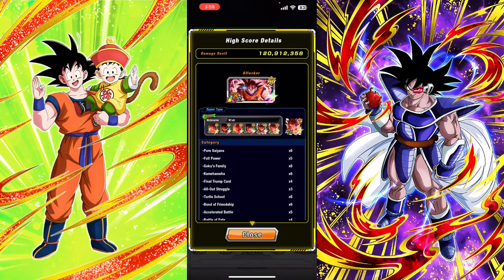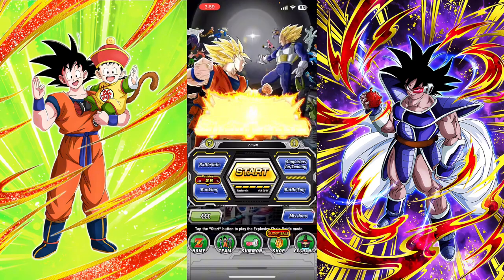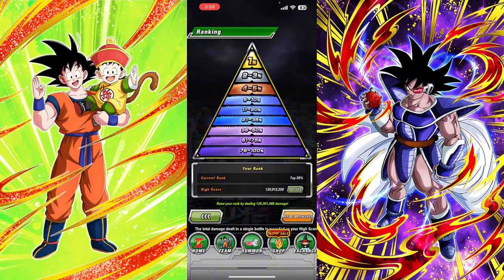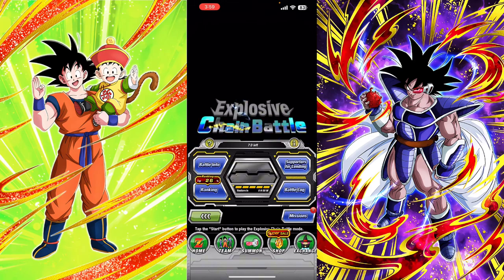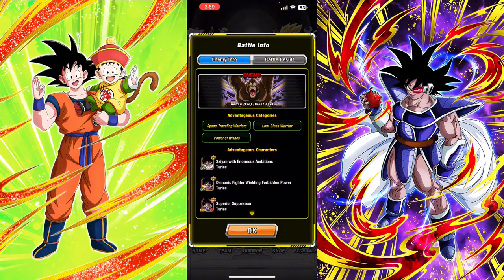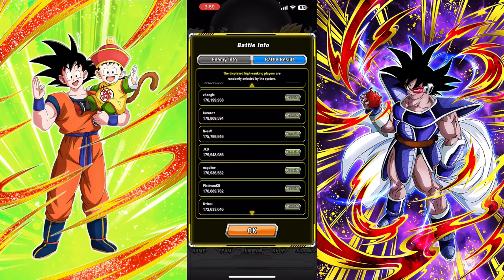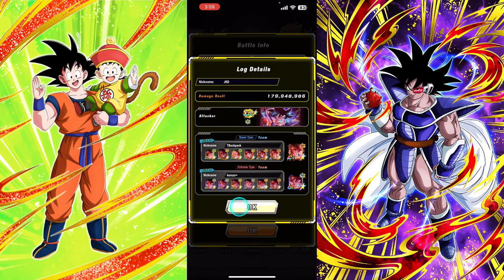Let's see details — I don't remember where to find it. Looking at the battle log results: here you see 184, we got him using AGL Turles, Zangle, this guy, 176, 179...